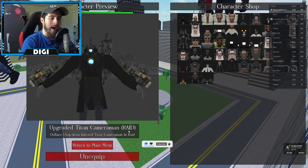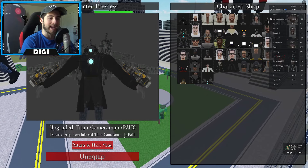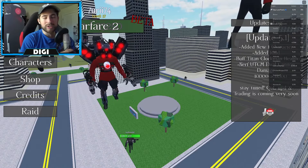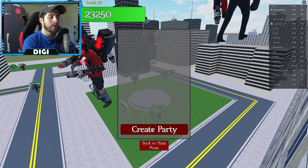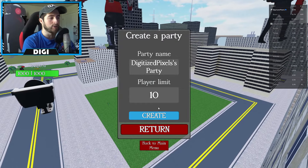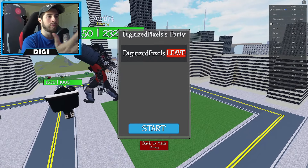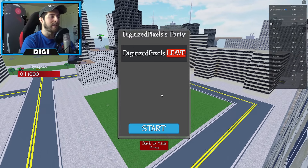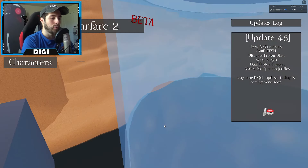In order to get Upgraded Titan Cameraman, you have to do something called the Raid Drop from Infected Titan Cameraman in the Raid. It's super easy — head over to the main menu, go to Raid, create a party or join a party. You can set the player limit to as many as you want, then click Create. Tell the server to join you, they'll join, and then you click Start.